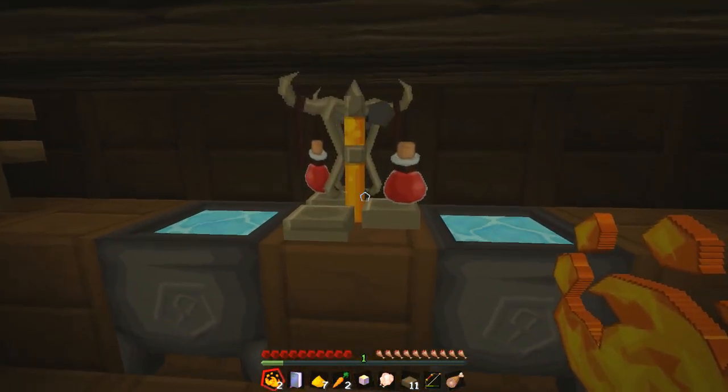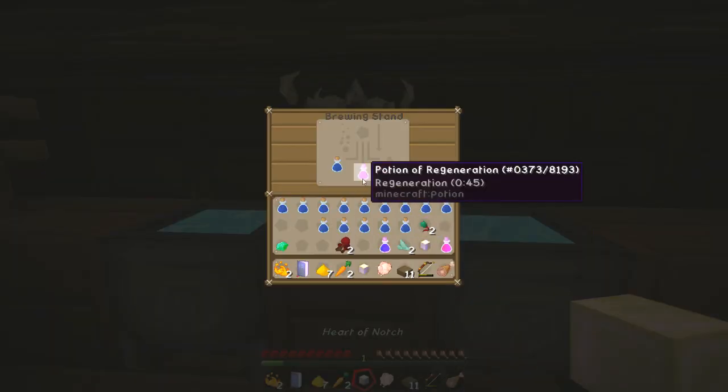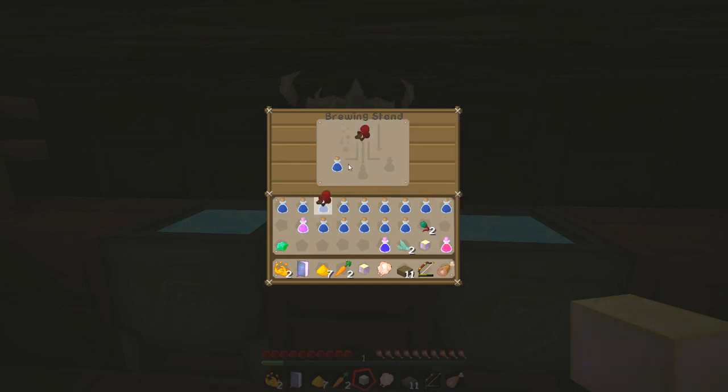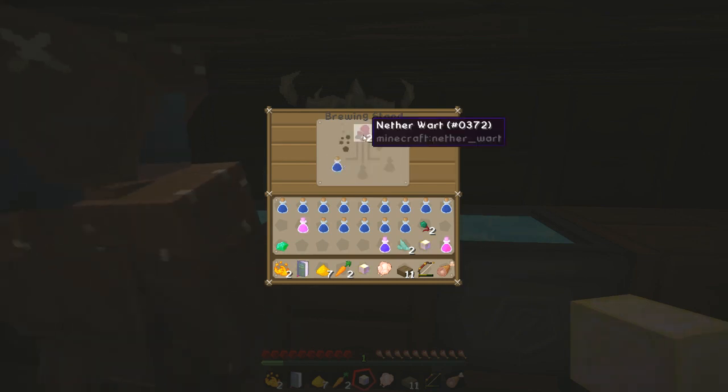So I've got to put nether wart in. It's a regeneration potion. So we've got a bottle of water and then we need to put nether wart in — that makes the awkward potion. The book says the stuff is in the dropper for us to get, and says that he's off on a little trip. Well, I'm just making the awkward potion now.